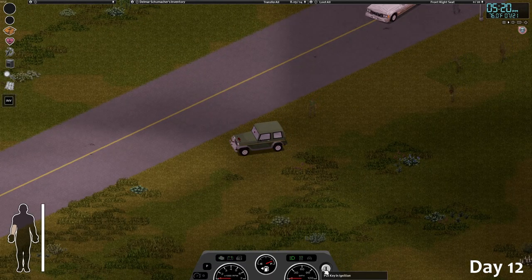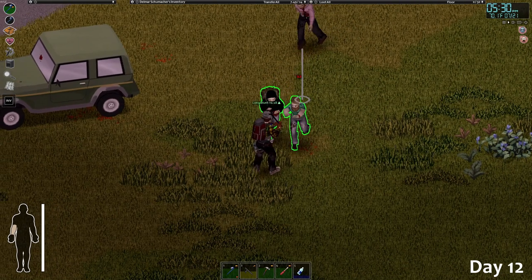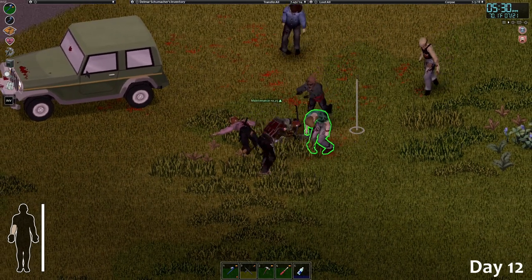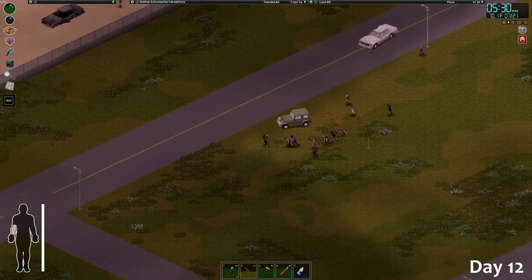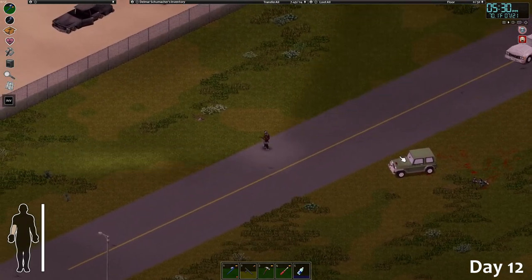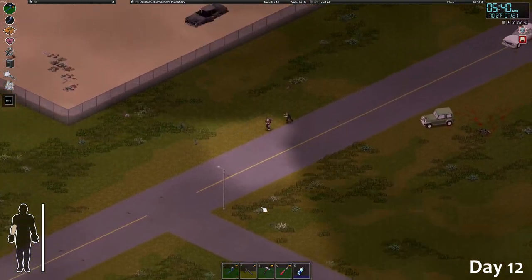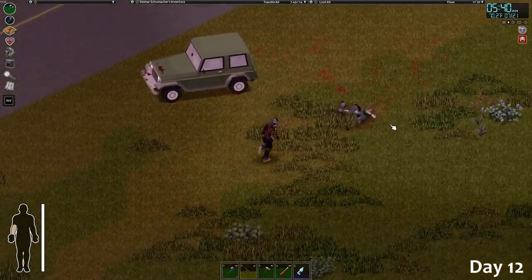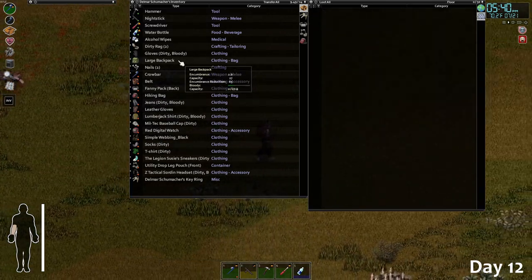That zombie has the good backpack — we might be able to get it again. Let's walk these zombies away. I'm getting so lucky right now — this is the run, this is it! I'm not going to sprint towards it — it's over there, run! Perfect, perfect — look at that, amazing backpack!